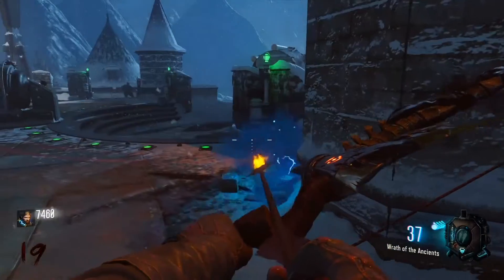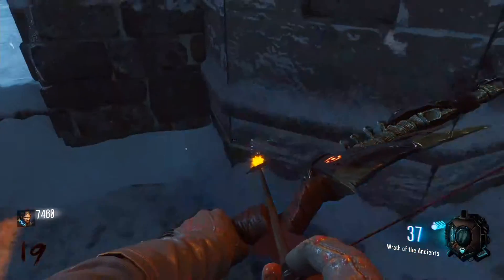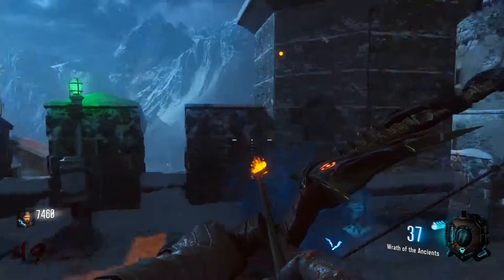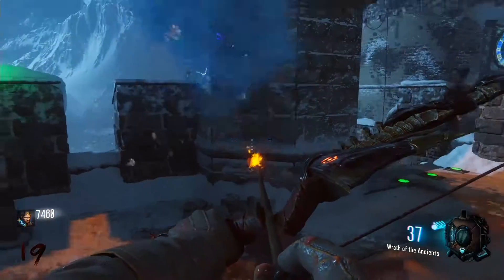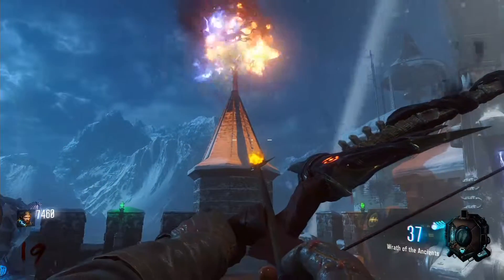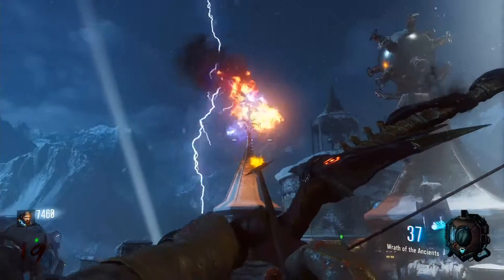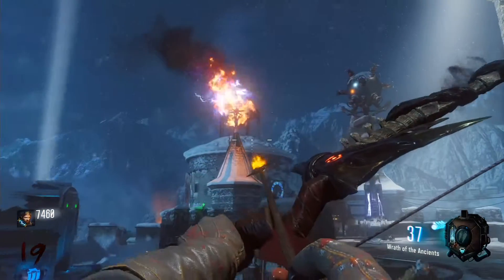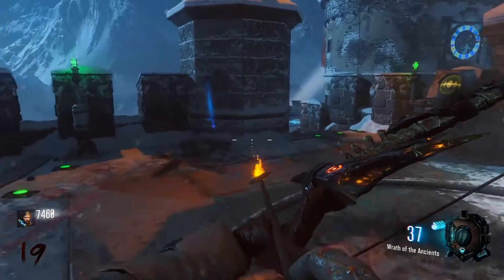Up on the roof on the death ray area where you originally got the pieces, there will be these glowing blue scattered pieces. You just go and hit your action button on it — like I'm about to do here — and then the pieces will float up into there. You wait a little bit and then it will come back out as a repaired bow. Once you have that, head on down into the Undercroft and get ready to kill some zombies.